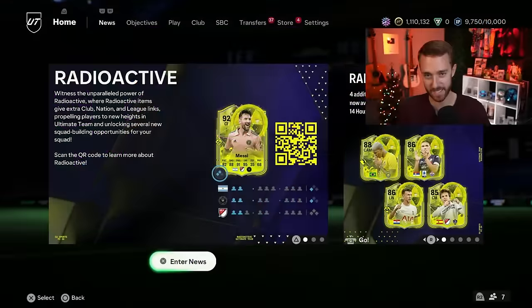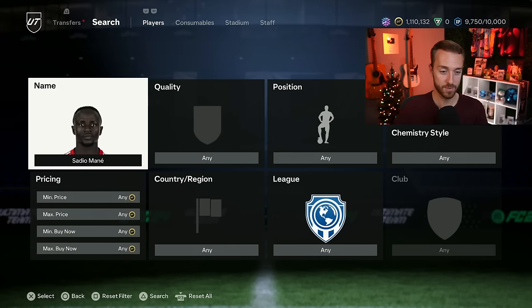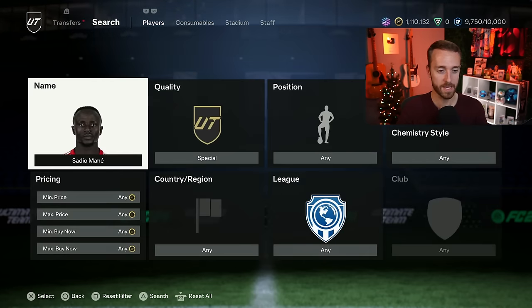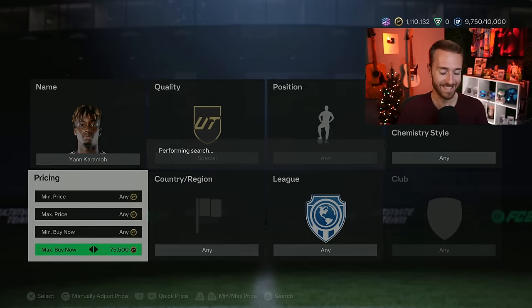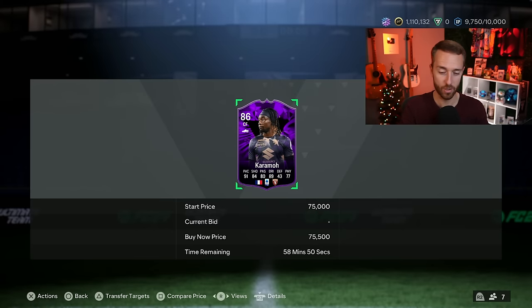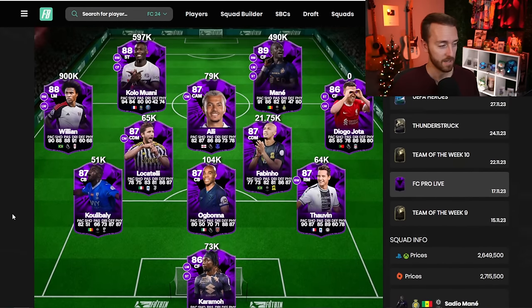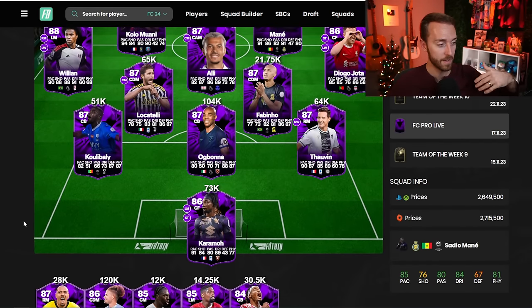It'll be the same way today — it's all about how many points they score. The difference about this week is last week people weren't invested in too many cards besides Daniel Malin, and we had cards like Mane and Kolawani go absolutely crazy. Mane went from like 480,000 coins to like 800,000, 900,000 coins. I don't think there's going to be as much of that this week because you look at the market and Caramoa has already gone up so much. Last week, four of the five cards got at least one upgrade — only one did not get upgraded, and it was the card of the guy who finished last in the group.